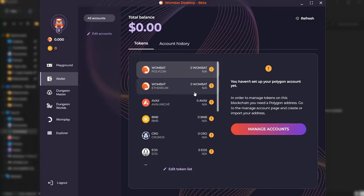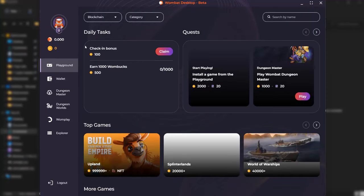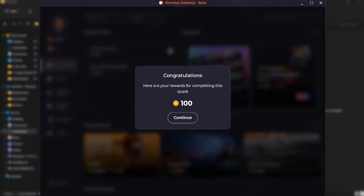Now let's explore the Wombat app. You can check your balance, which you earn from installing and playing exciting games within the app. You can also manage your blockchain accounts, create new ones, or import existing ones. On the left side you'll see the different sections: Playground, Wallet, Dungeon Master, Dungeon Worlds, Womplay, and Explorer. You can also claim your daily check-in bonus in Wombucks.